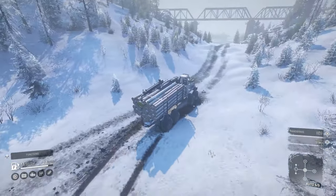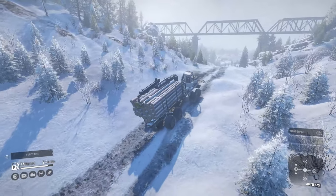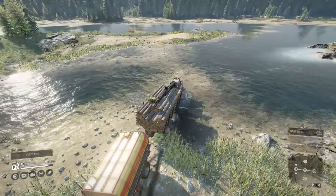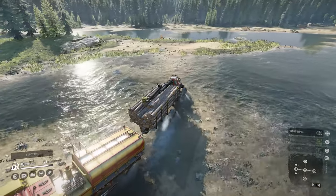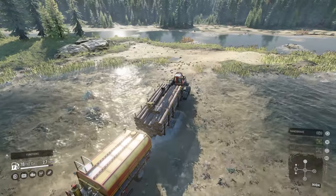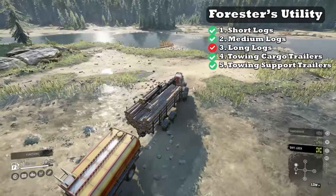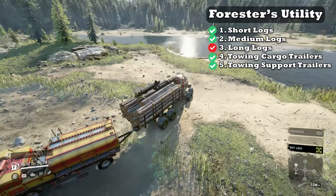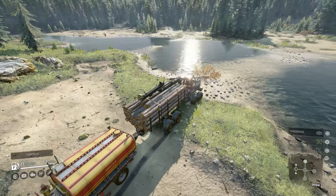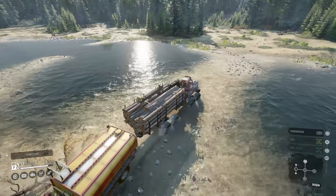Downside number seven: missing one logging type. The Forester can accommodate medium and short logs on the vehicle's frame, switchable by attaching or detaching the medium logging extension. In my humble opinion, the vehicle is still missing the hardest log to carry — the long log. There are other trucks that can haul all three types of logs. I feel it would be a dream if it had the ability to haul long logs as well.